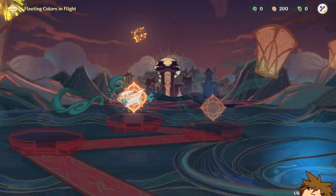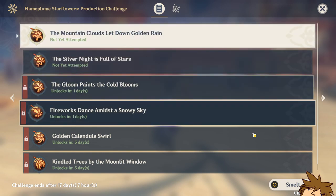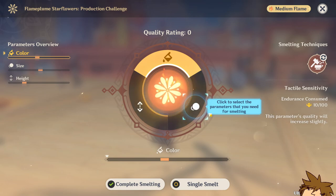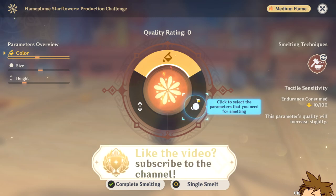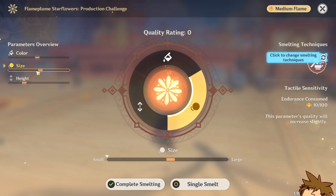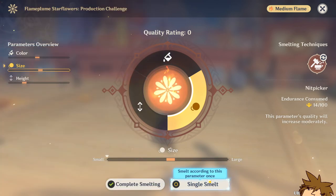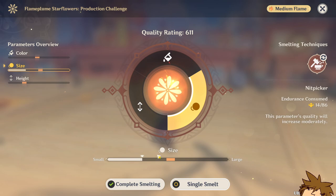Currently we have two types of fireworks — Mountain Clouds and Golden Rain. In order to get the most out of it, you do different types, and you want to get at least 3000 score for each to obtain the maximum reward. The tutorial says to click to select the parameters you need for smelting: you need a specific color, size, and height. Click to change the settings — the parameter quality will increase moderately. Click that, follow the tutorial, then click Smelt.